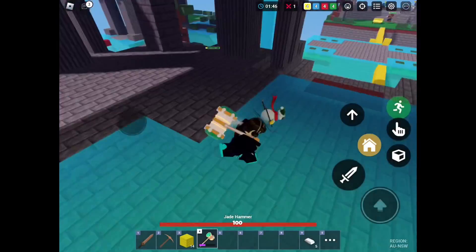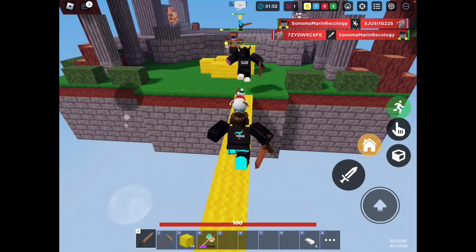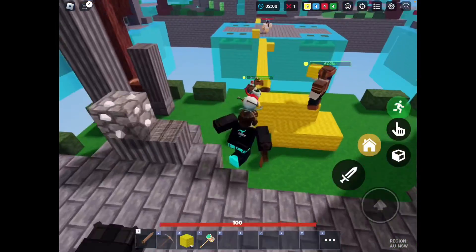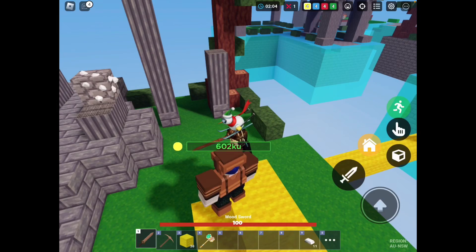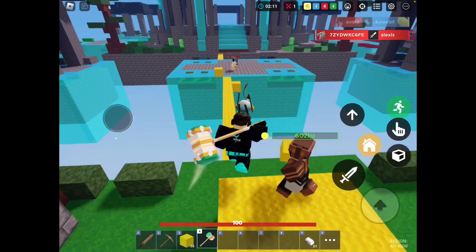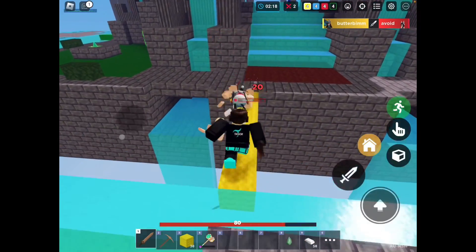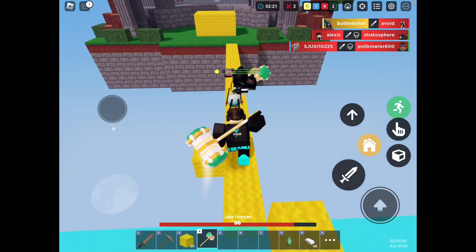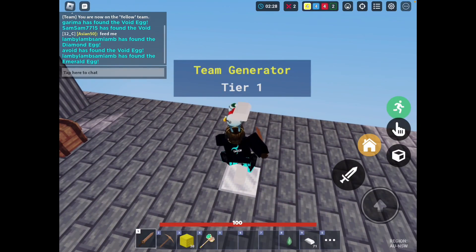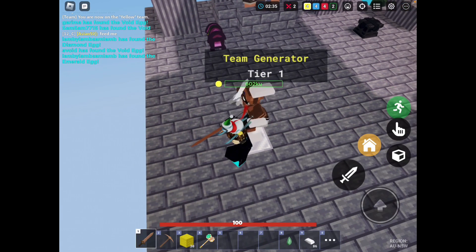Guys, I'm literally so quick right now - do you want to see how quick I am? I'm probably going to buy Jade. When should I buy Jade? I found the diamond egg! Wait, you found the lemon egg? No - you got the emerald egg. Look in the chat, it says lemon. We found it - but you got diamonds and the emerald egg!